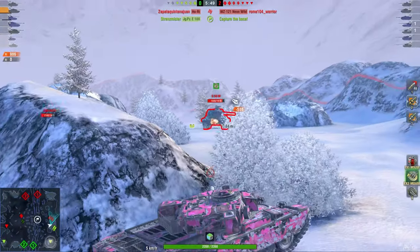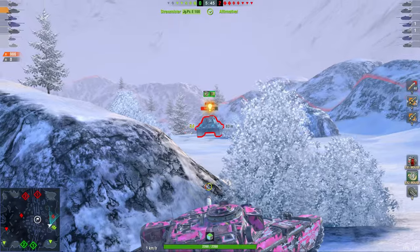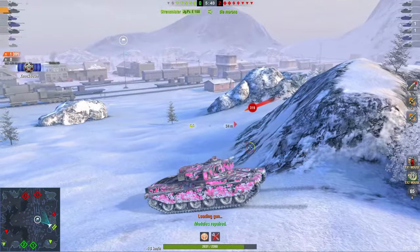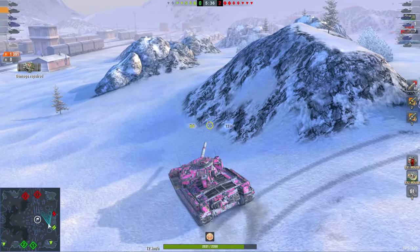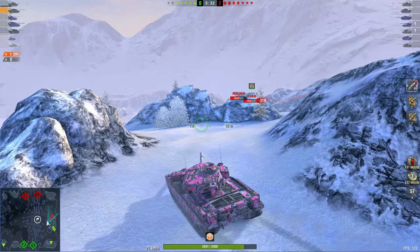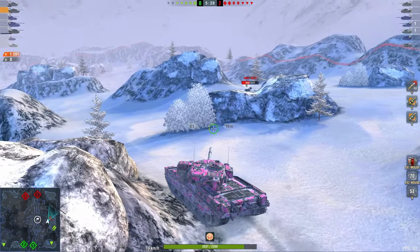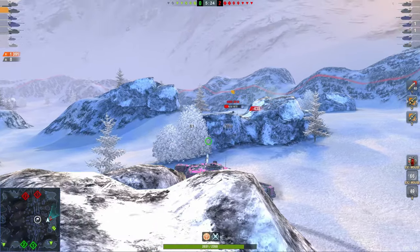This right here, the fight I'm entering right now — this is where the Chieftain can get down and dirty. We're using the gun depression. Obviously when I peek I'm still going to get penned in the lower plate, but I have an alpha damage advantage. I have enough DPM at 3,200 to keep up with this, and those two — the AMX and the E-50M — they don't have enough armor to defend themselves against my 220 pen Hesh round.